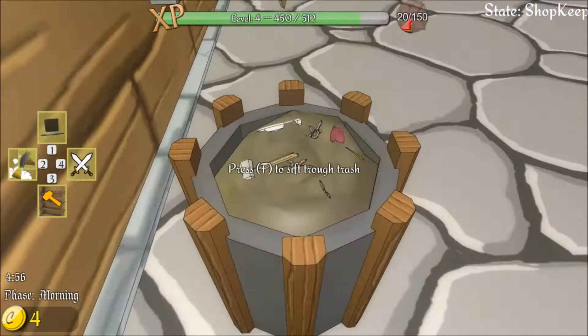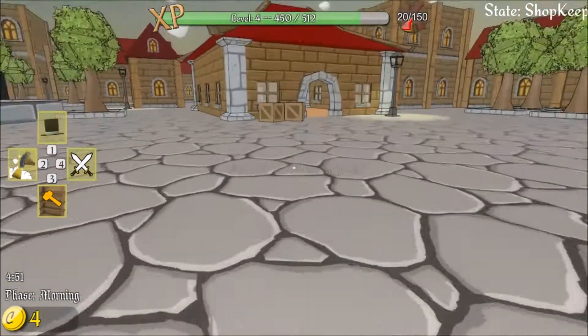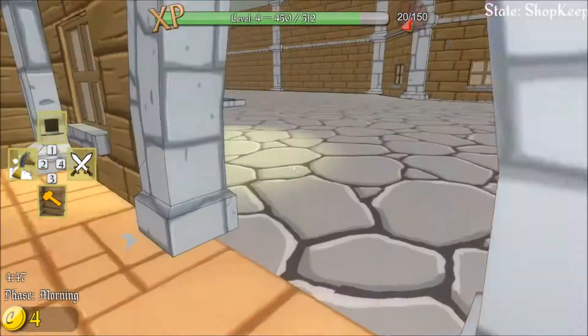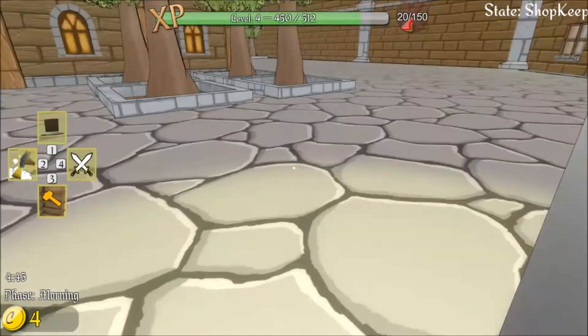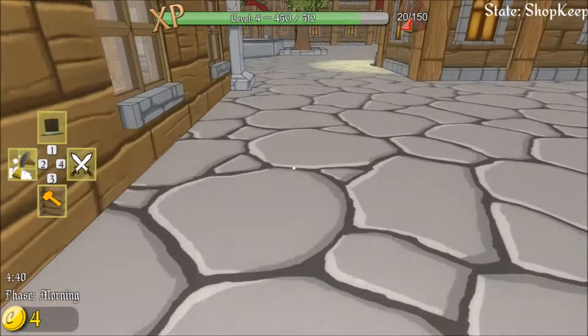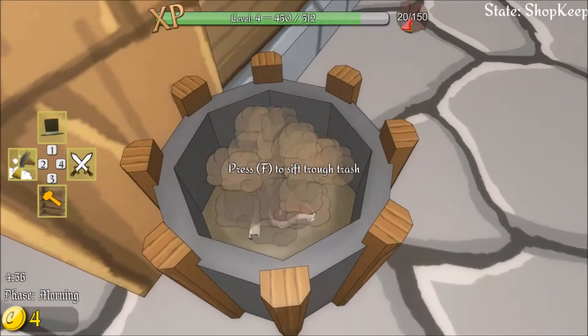One thing I noticed is these garbage cans — if you hit them periodically you'll sometimes find stuff in them. You kind of have to run around, because you don't want to leave your shop open too long without you being there, because they can steal stuff and they'll be gone before you get back.